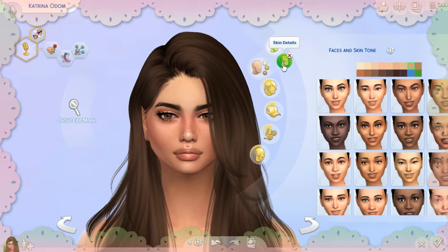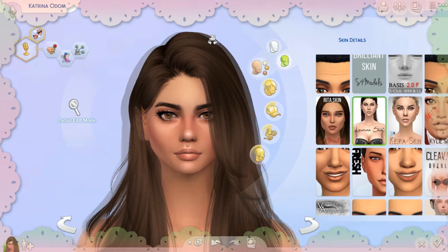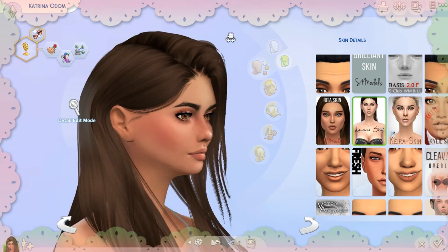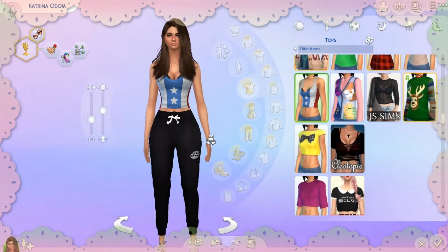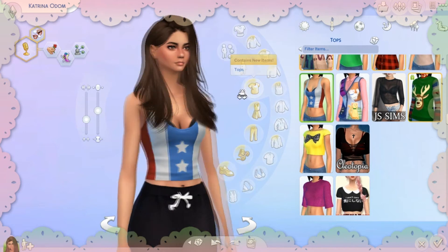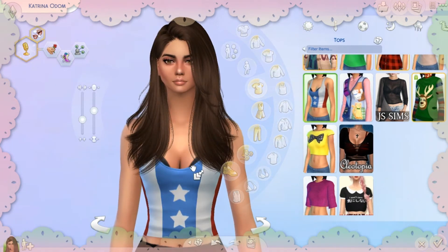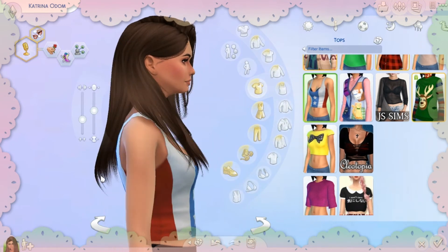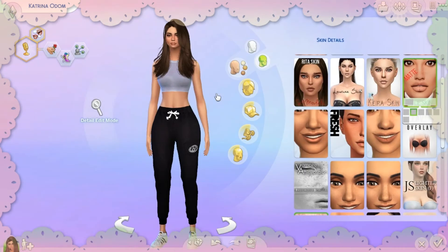I also use this other skin — I think it's Lo Nina — I can't read the name here, but I'll link it below. I use this one all the time on my Create-a-Sim. It's really good because it makes your bust look bigger. Even when the sliders aren't set that high, it looks great with some cleavage. I really adore this skin.